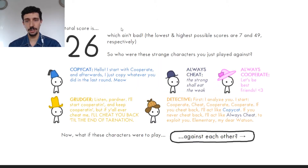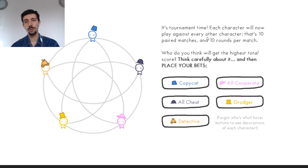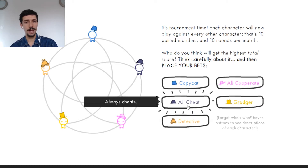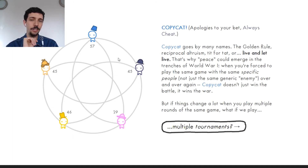Here is our total score, introducing the different characters. We have 'always cooperate,' 'always cheat,' and the 'copycat,' which copies whatever you did in the previous round. If these characters play against each other, which one wins? I bet on always cheat — but the winner is actually the copycat.